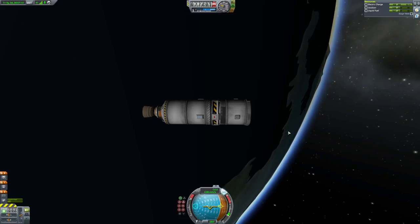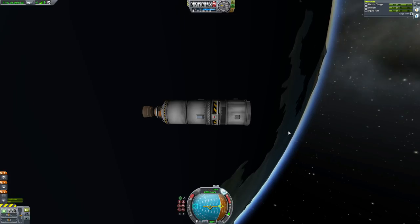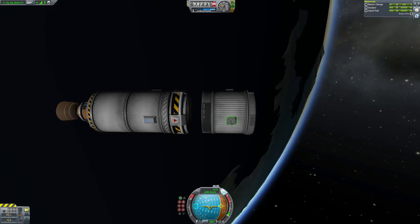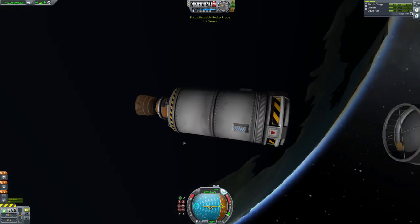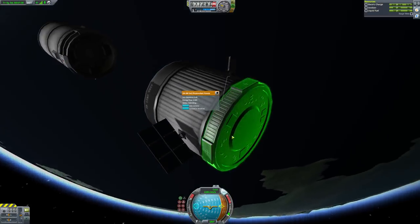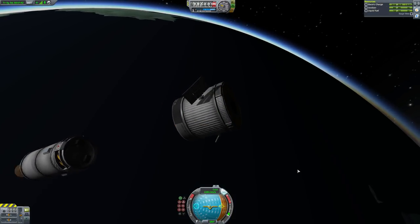So we're going to decouple our glorious payload, deploy the solar panels. Is this okay for electric charge? It is — we put two batteries in there, so we're good. The payload is all very well in orbit. And now we can switch back to the stage and we've got to bring this back. Bringing a stage back to the KSC is not an exact science — this is rocket flailing and hoping, which is my specialty actually.